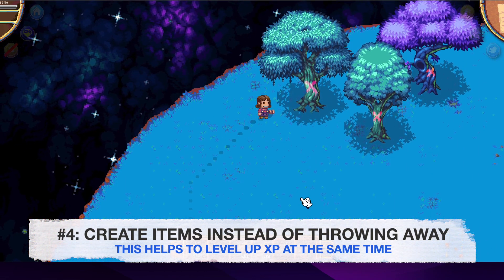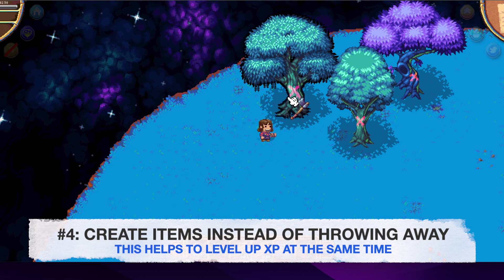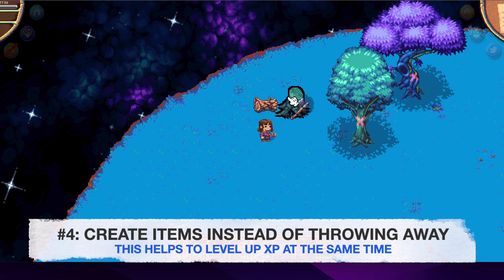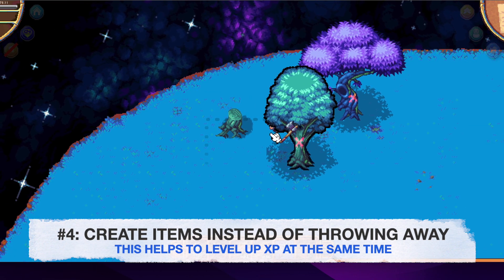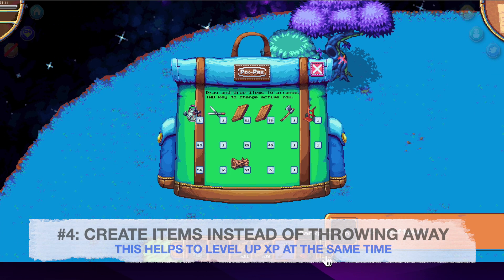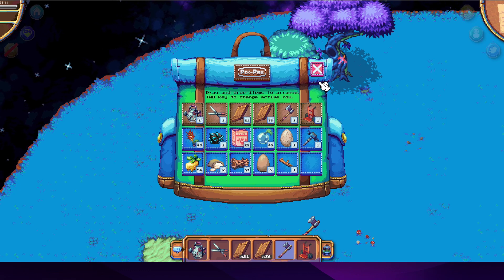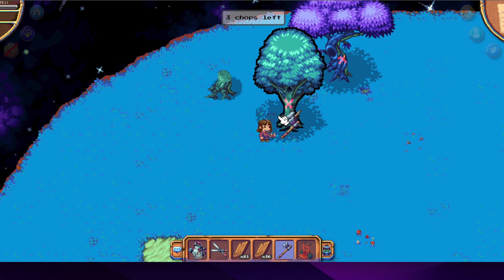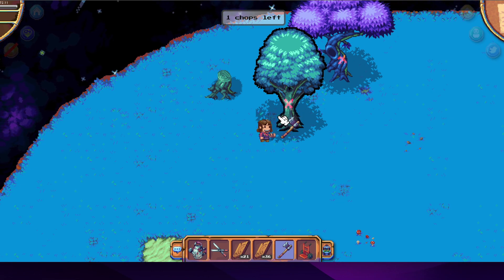So you have two options here. Number one, you can either throw the stick away in a public trash can, or number two, choose to do something with that stick. Since I've already invested energy to make the stick prior, I thought I'd go with option two so as not to waste the energy that I used to make it.